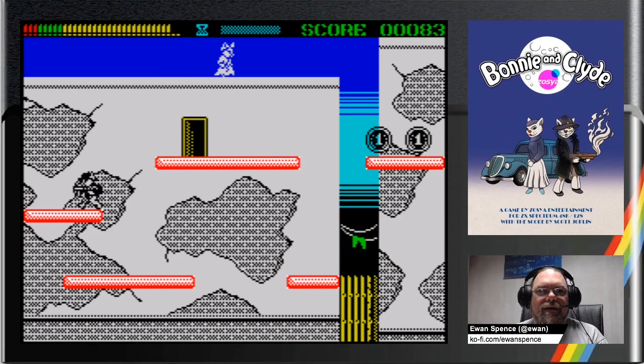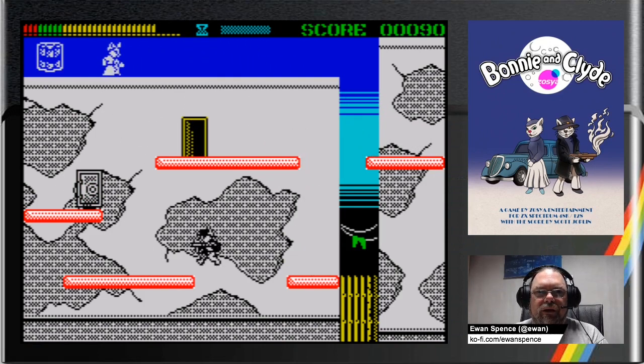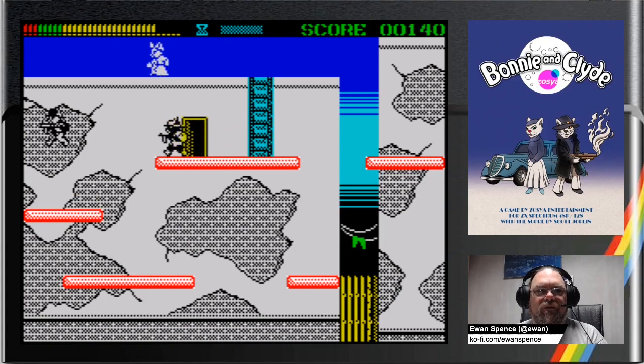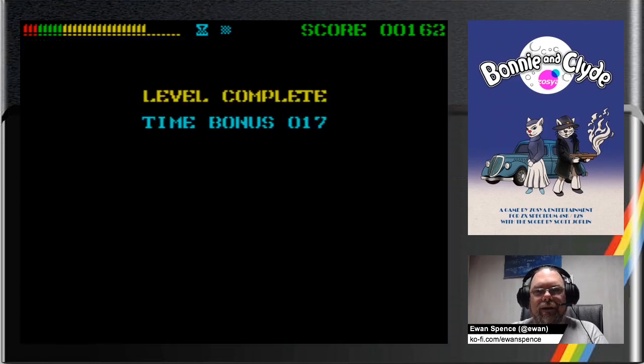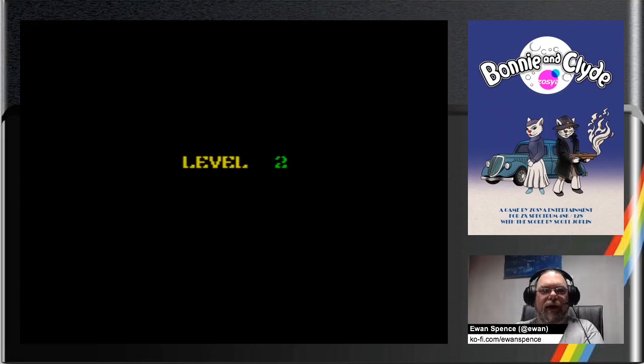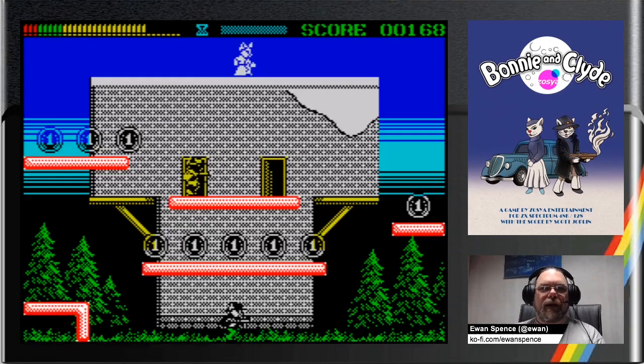Let's get a little bit of a boogie on. Once you get all the coins, Bonnie will throw you the dynamite, the safe will appear. Bomb the safe and stay out of the way so that it doesn't kill you. You grab the swag — which is probably cat food, because you're a cat — up the ladder, a bit like... not King Kong, brain's gone mad... Donkey Kong! Yes, Donkey Kong — and you get there.